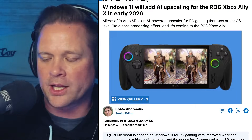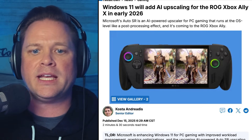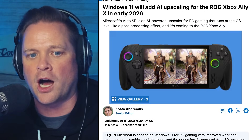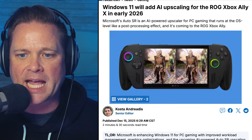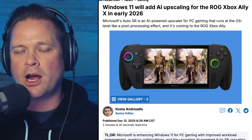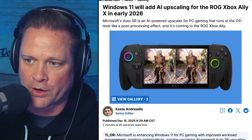Here's the latest article from tweaktown.com about Windows 11, AI upscaling, and the ROG Xbox Ally X in 2026. This is the Auto SR — Microsoft's Auto SR is an AI-powered upscaler for PC gaming that runs at the OS level, like a post-processing effect. And it's coming to the ROG Xbox Ally and Ally X. Let's take a moment to go over it because there's a lot here.